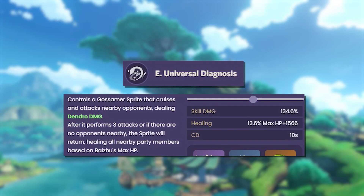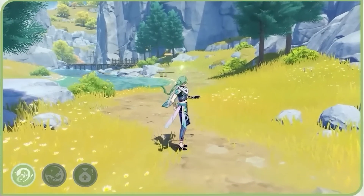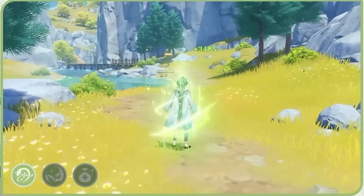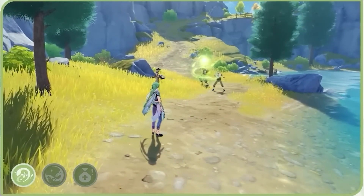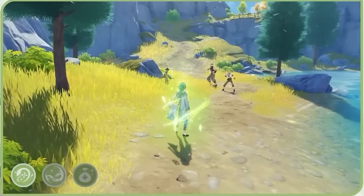His elemental skill shoots out a dendro snake that cruises and attacks nearby opponents, dealing dendro damage. After it performs 3 attacks, or if there are no enemies nearby, it will return to your character and heal you. The damage scales off his attack and healing scales off his HP. Cooldown is 10 seconds.